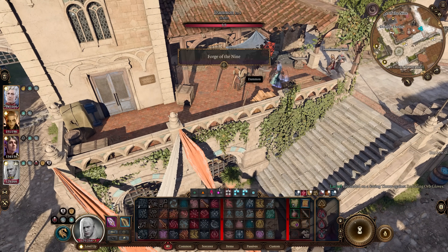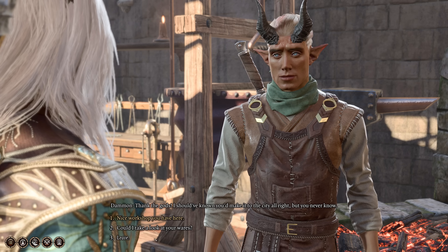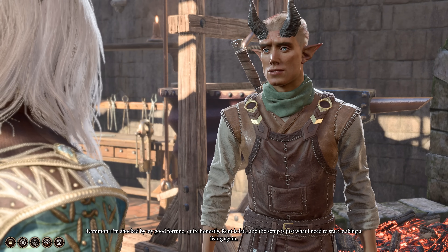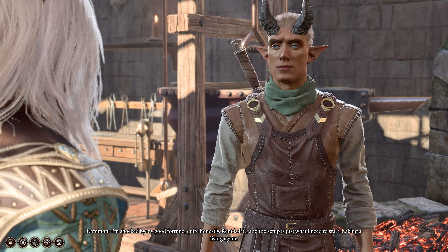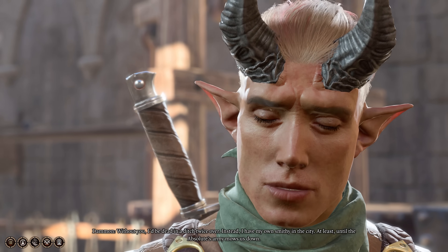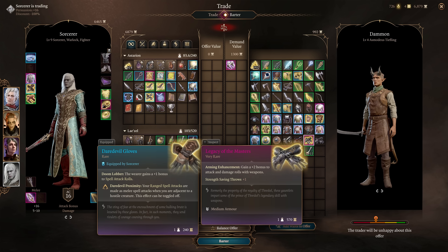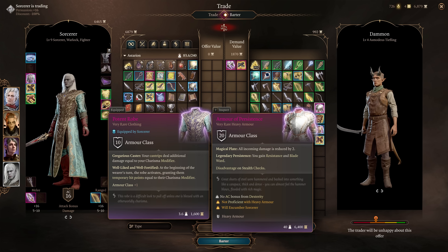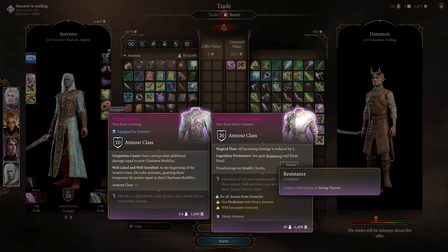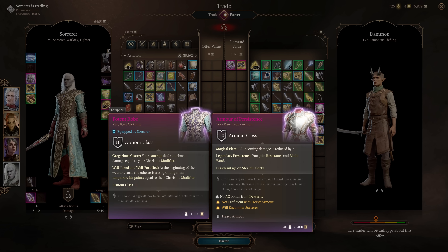Next up is the Forge of the Nine and the incredible items available there — but only if you kept Daman alive all the way until Act 3. Once Daman is set up, he sells incredible items right as you enter Act 3. Highlights include the Boots of Persistence, granting Freedom of Movement and Longstrider permanently; Legacy of the Masters, granting +2 to attack and damage rolls; and the Armor of Persistence, which reduces all incoming damage by 2, grants +1 to all saving throws, and resistance to bludgeoning, slashing, and piercing damage.